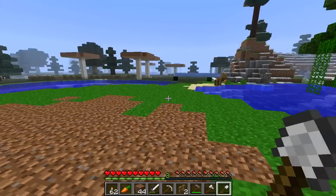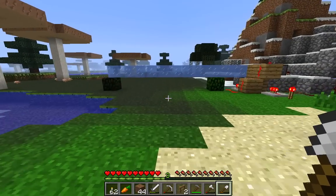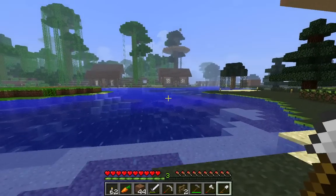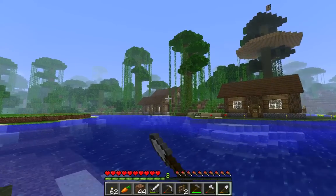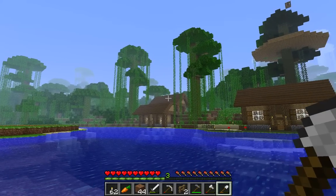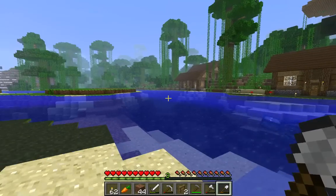It looks really weird from the front, but what I really like about it is that if you go over and look at it on the side — which is probably the place where you're mostly going to be looking at it from — it looks really, really cool. And I know how I'm going to fix it so it looks good from the front too. We're going to put that widow's peak in the middle there, or maybe two of them, one on each side.